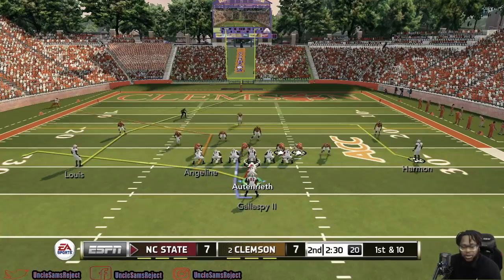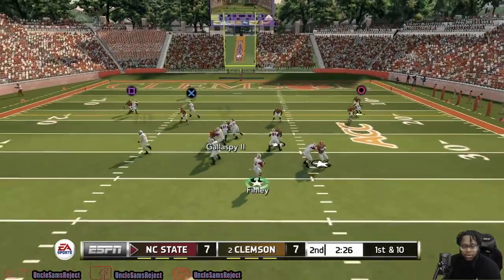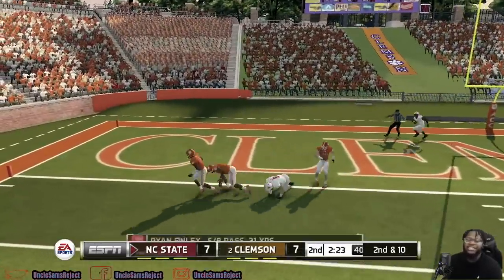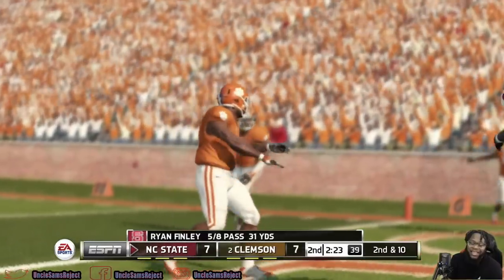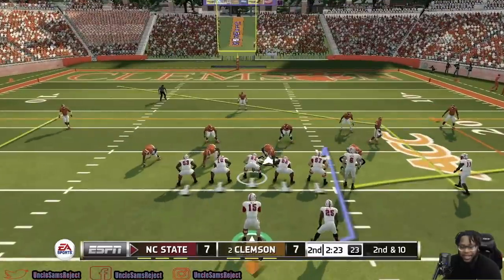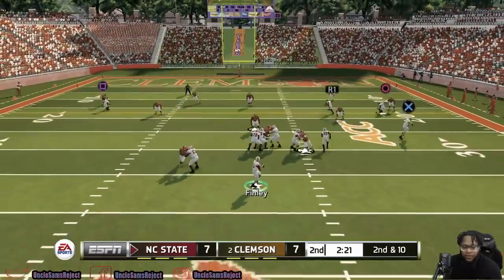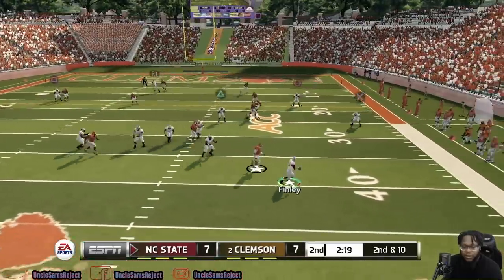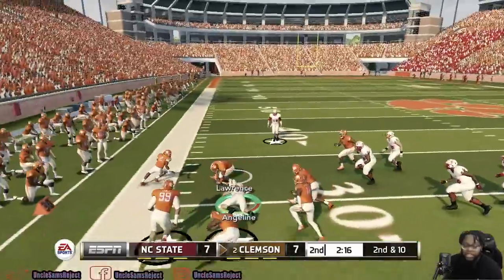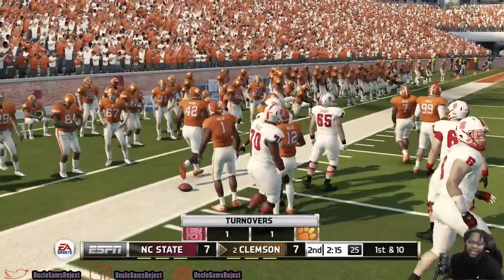A little play action — Finley with a nice throw, but it's dropped. He led his tight end perfectly there. Second and ten after that last play, I thought we had ourselves another touchdown there. Trying to find somebody open — just dump it off to Angeline. Not only did he drop a touchdown pass, he now fumbles the rock and gives it back to Clemson. Back-to-back sour plays for North Carolina State — Angeline really let them down there.